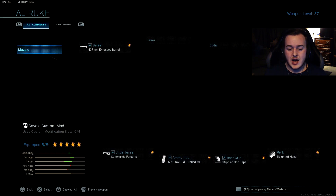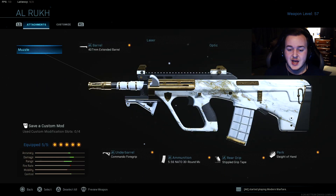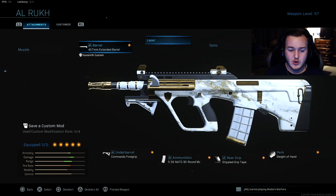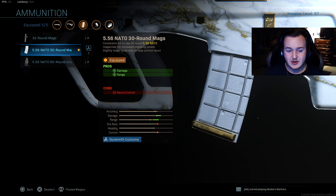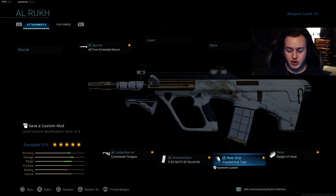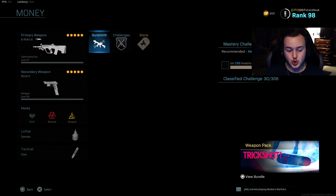Next is going to be the AUG. This is the Season 6 AUG from the Blueprint — it actually shoots white tracers. I kept almost everything the same, I took off the scope it came with but kept the 407 extended barrel, commando foregrip, still have the 5.56 NATO rounds, stipple grip tape, and then sleight of hand. This is a really good class — you guys will really enjoy it.